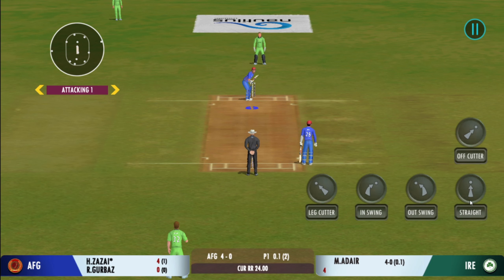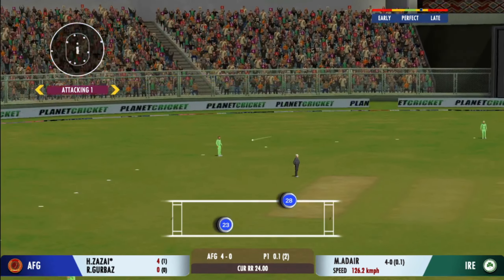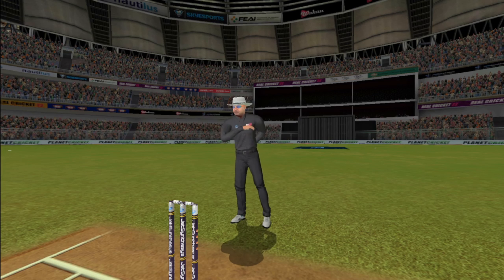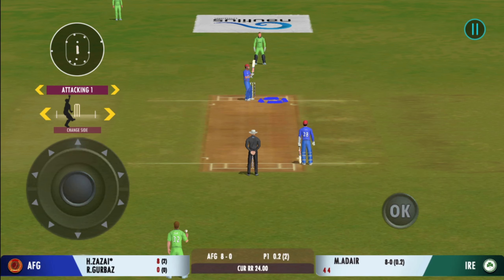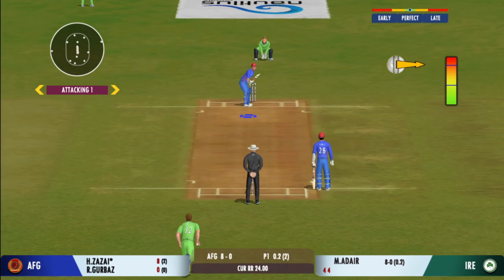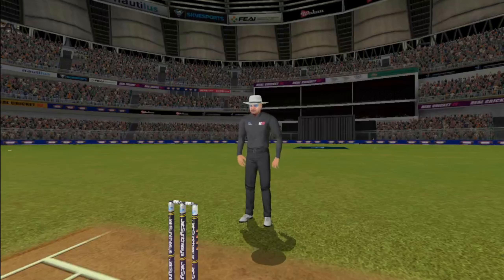The bowler is looking furious. There's a short ball coming. Muscle — a magnificent shot for four. He's too good a player not to take advantage of anything loose. Bang! That's powerfully struck by the batsman for a maximum.